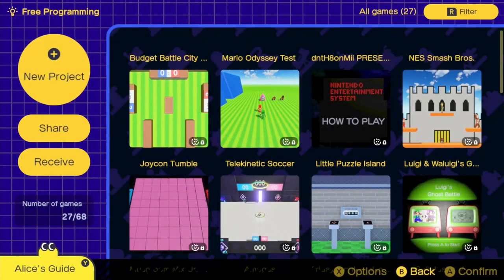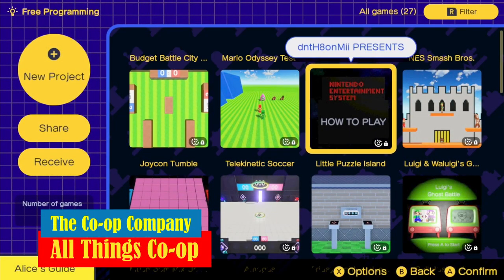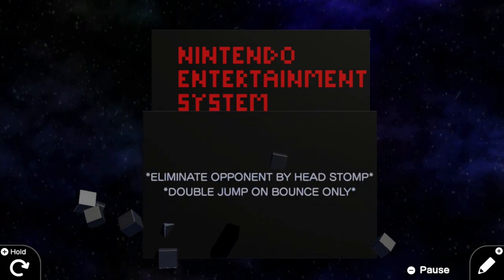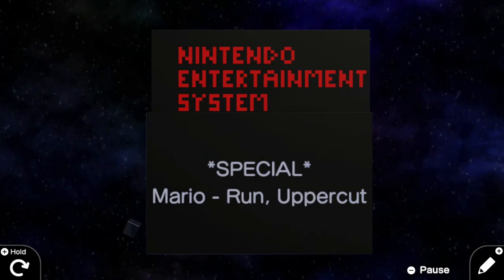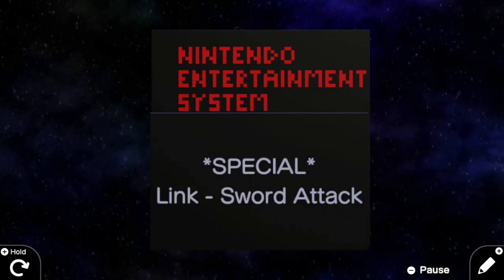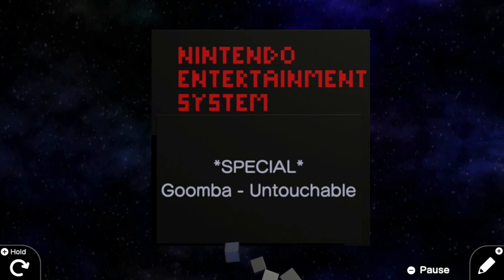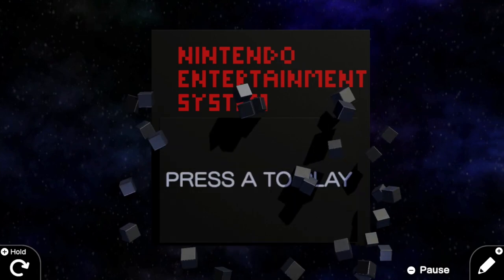We'll have everything linked in the description. Welcome to the Co-op Company, by the way, where we help you find the best multiplayer couch co-op games. How to play: eliminate opponent by headstomp, double jump on bounce only, special Mario run uppercut. Headstomp sounds so aggressive. Link has a sword attack, Donkey Kong has a barrel throw, and the Goomba is untouchable.